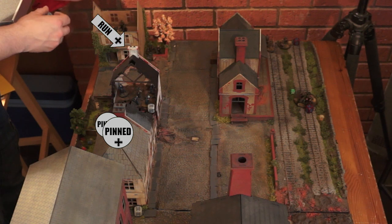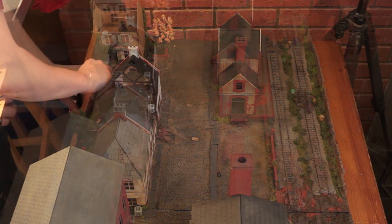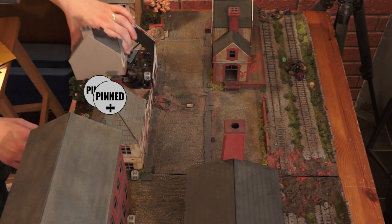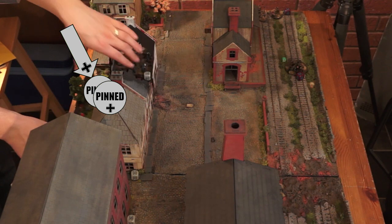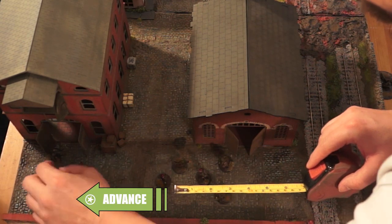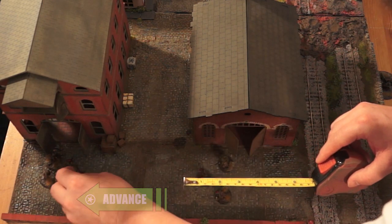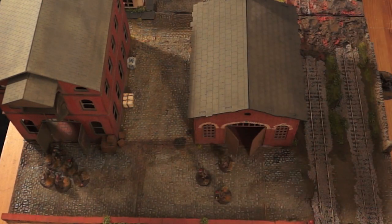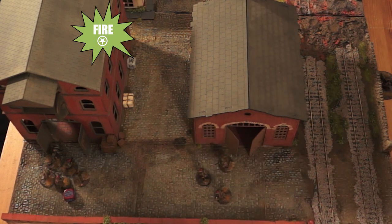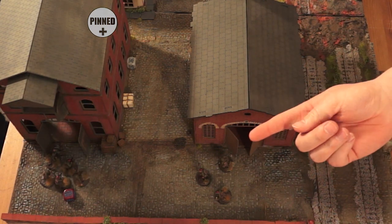Matt brings his commander out of the building and runs him forward. Matt also moves his medic out of the building into the garden for safety. The Paras advance and get ready to move forward, opening up on the building where the troops are. He fires but doesn't kill anybody — manages to pin them though.